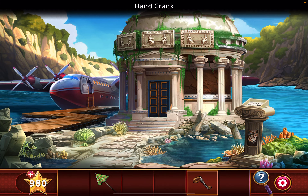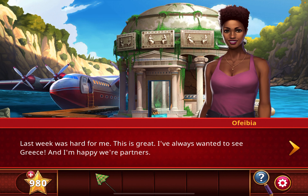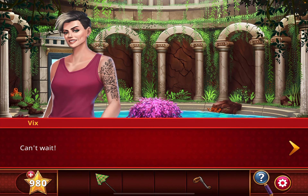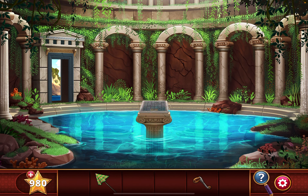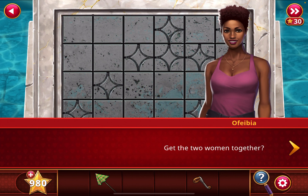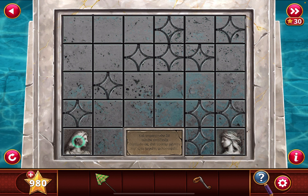Add the hand crank. Take the hand crank back and go inside. You can move the shell aside and also move the flowers. Tap on this — if you read the engraving, it says get the two women together. So we need to draw a path between them like this.